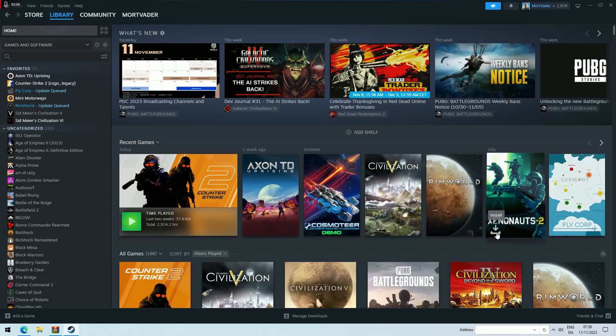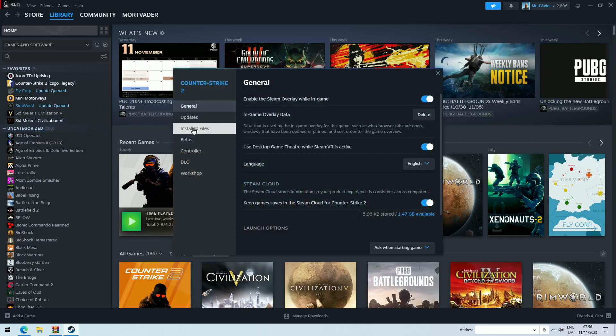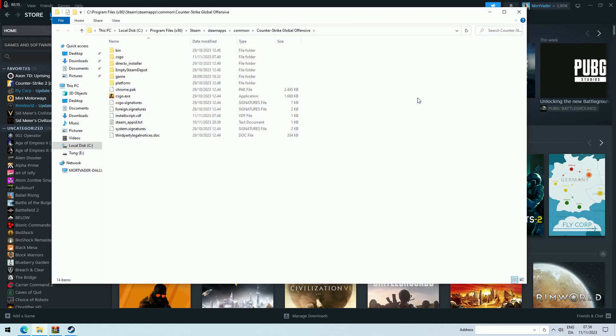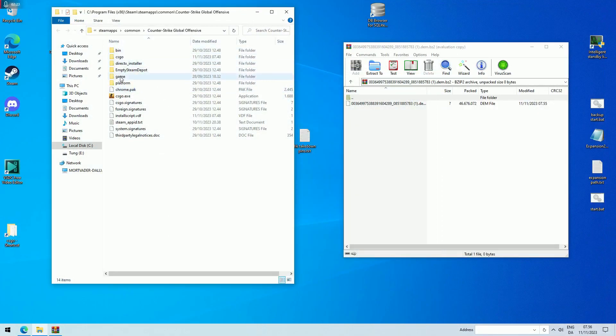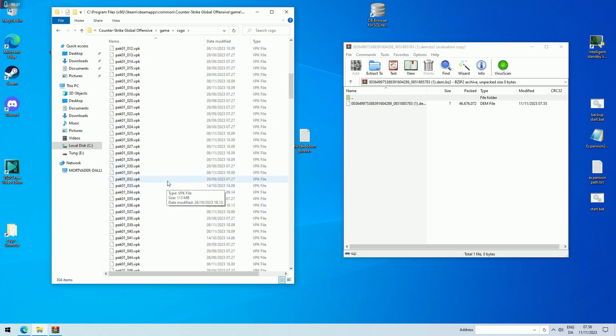Go to your library, find CS2, go to Properties, then Install Files, and click Browse. This is not where you have to drop your demo file — you have to go into the Game subfolder, and then the CSGO subfolder. This is where you want it.